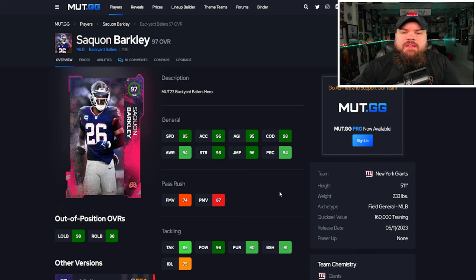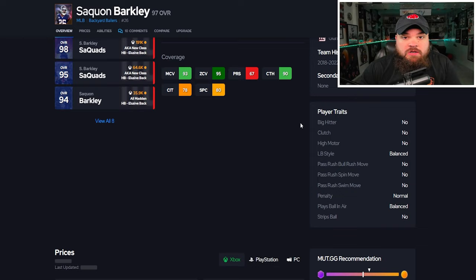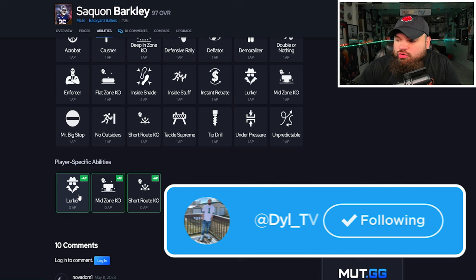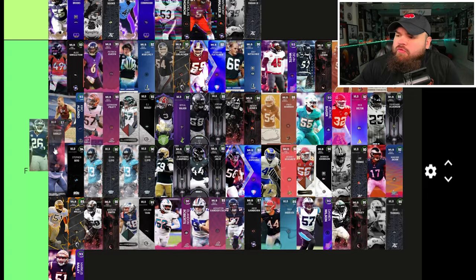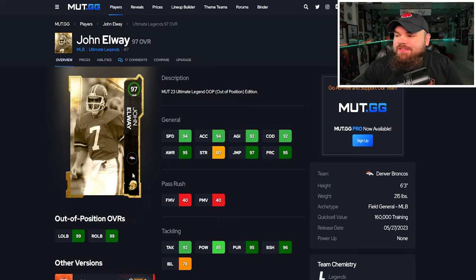Next up is Saquon Barkley — same speed, can be up to 97, but he's 5'11" so a bit shorter than Terrence Marshall. Good block shed, not great impact blocking, but man and zone are both over 90, which is rare for linebackers. For traits, no big hitter and play ball in air balance. For abilities he is a zero AP lurker defender and can get mid zone and short route KO for zero. I'm putting Saquon Barkley in the same B tier as Terrence Marshall.